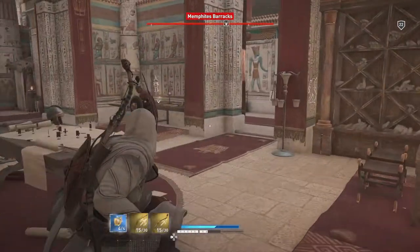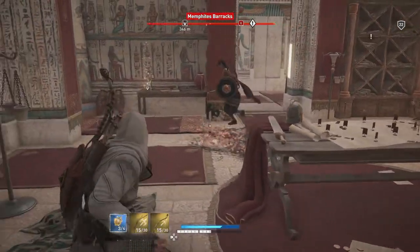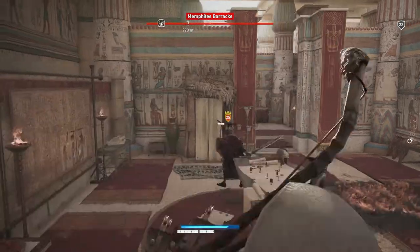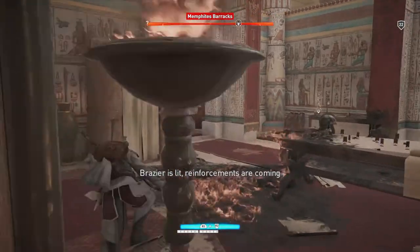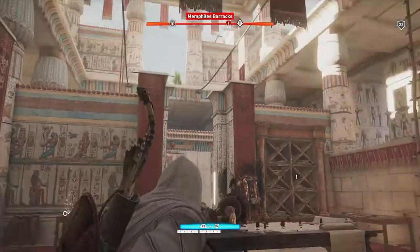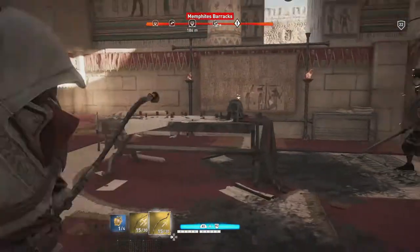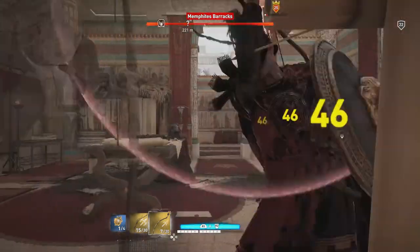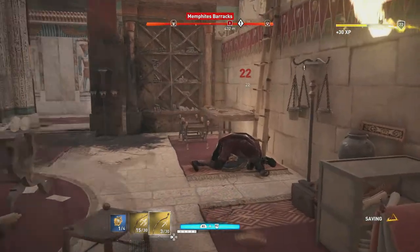Plan C is going to be continuing to throw fire bombs, and if that doesn't work then shooting arrows at him. The biggest problem here is that he's a level 25 commander and I'm level 22, trying to get this done to show you guys where everything is. I missed a couple of times with the fire bomb but did some damage, so now the only thing left is plan C — shooting arrows at him and hoping he doesn't kill us first.